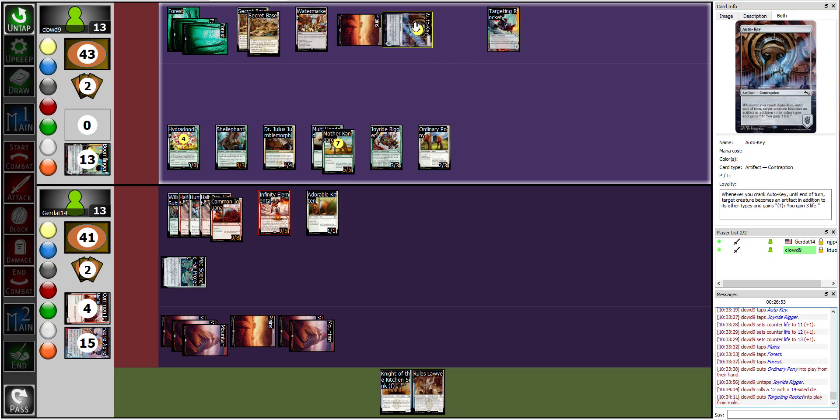I successfully rolled a 12, so I get the 12th card in my contraption deck — the Targeting Rocket. Now there's a rules discussion: does a contraption move sprockets after being cranked? The correct rule is that contraptions shift — one goes to three, three goes to two, two goes to one — so you don't just stack everything on sprocket one and trigger it every turn.